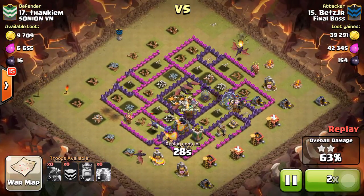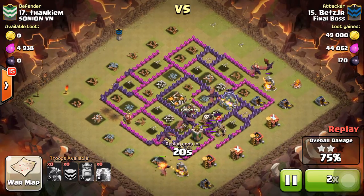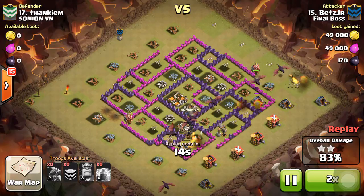So that's how you do it: loons in the clan castle, dragons as the shield, lightning spell out an air defense, and it's an easy day. That's how you go clutch for your clan.